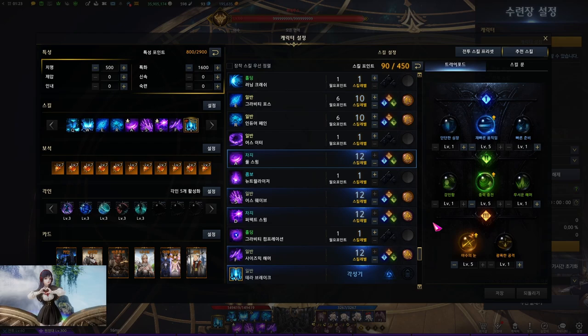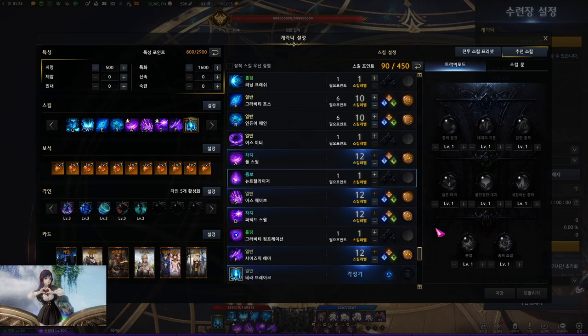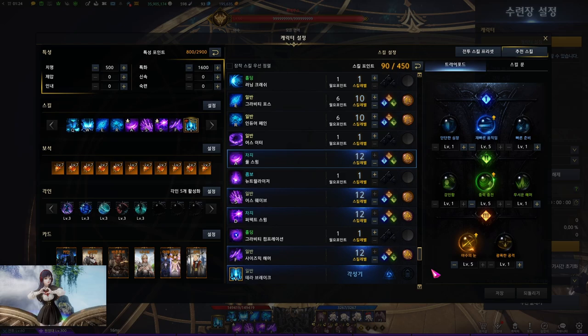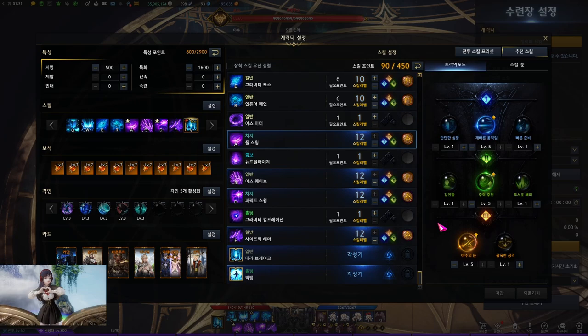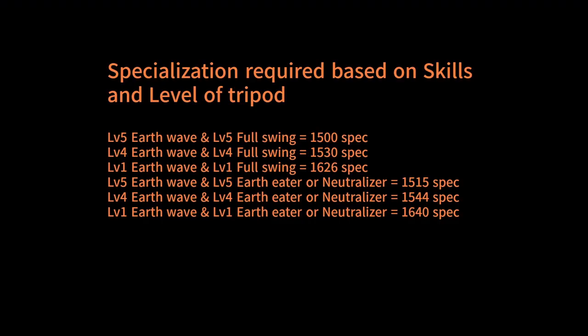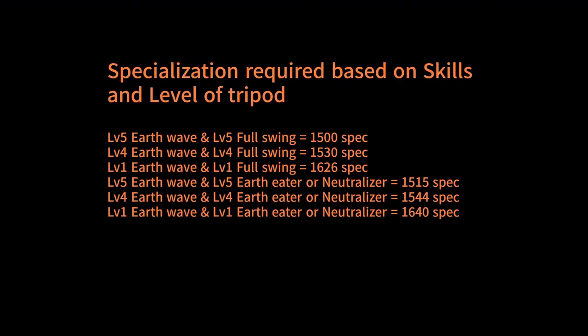For the last skill, it needs the gravity charge tripod. You pick either earth eater, full swing, or neutralizer. It's really a preference, but I personally recommend full swing since it has a short animation with the shortest cooldown. For the rune, you want to run gillwyn rune for all three of them. For the priority of the tripod, go for the gravity charge and DPS tripod on all the purple skills.